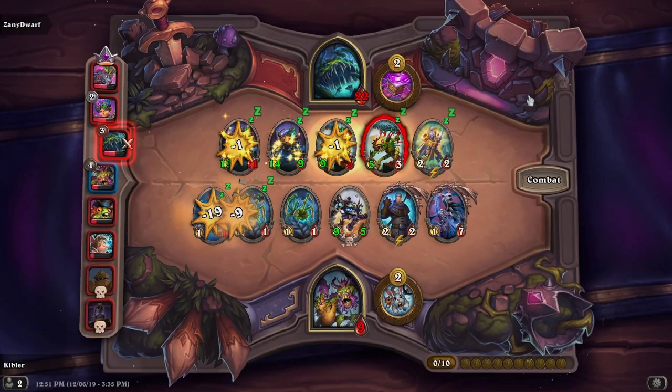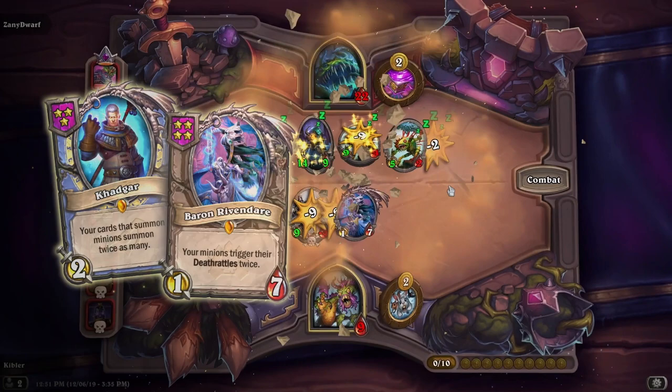Placement for Deathrattles can get pretty tricky, especially if you have something like a Khadgar or a Baron Rivendare. You really need to make sure there's space for all of the things that your Deathrattle spawns to actually come into play. You'll often want to place your Deathrattles to the left of your board so that they're ensured to attack and get themselves killed, especially if you have things that care about those Deathrattles — say you have a Scavenging Hyena and a Rat Pack. You want your Rat Pack and the rats to die before your Hyena ends up attacking, so keeping it on the left is usually a good idea.